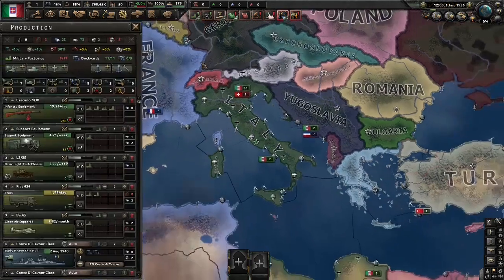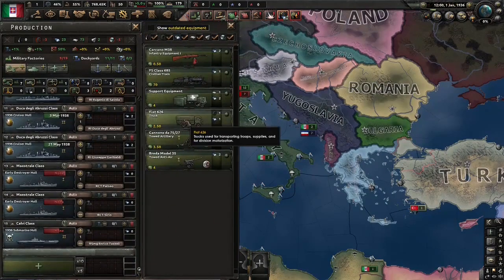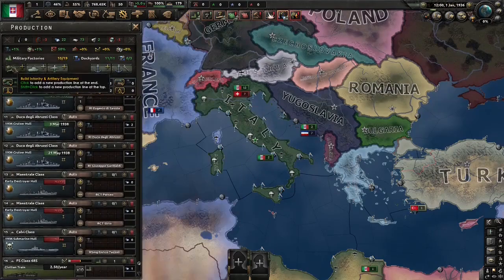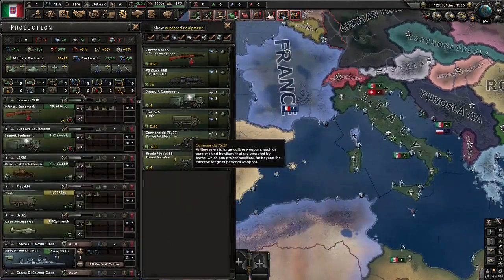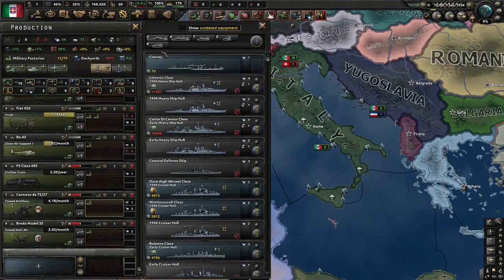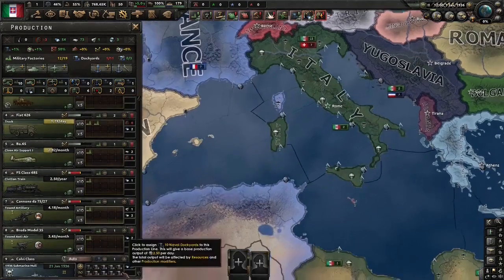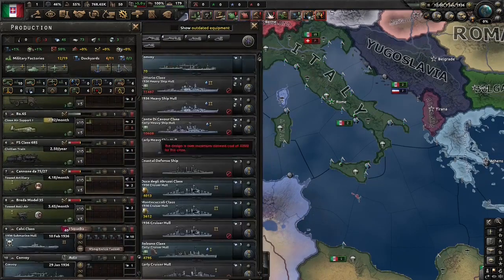Anyway, more mills for now because mills are one of the things we lack. So this is alright for our industry, but let's get some trains — ironically enough — and artillery and anti-air. Let's dump these ships for now. We're just going to spam five dockyards onto this very basic 1936 sub into the biggest fleet, and the rest will be convoys.